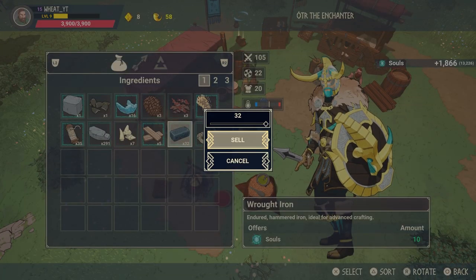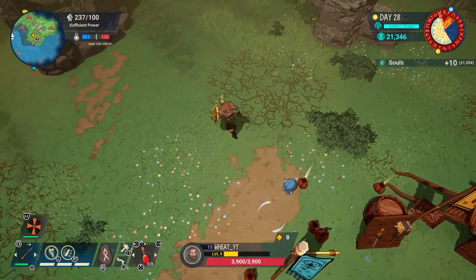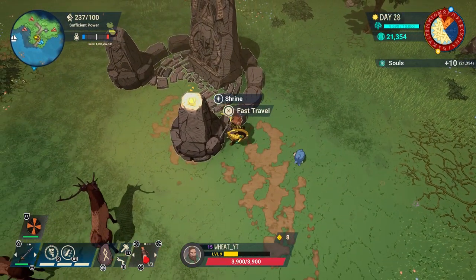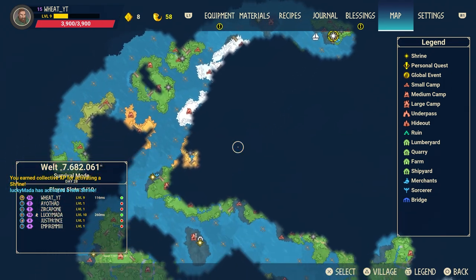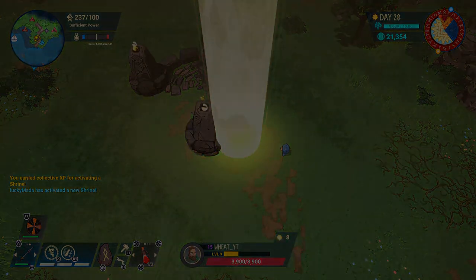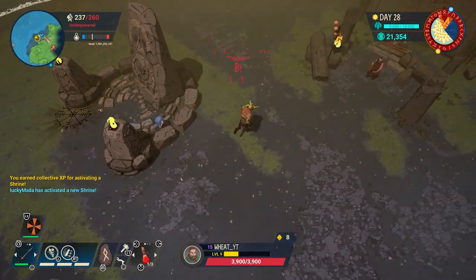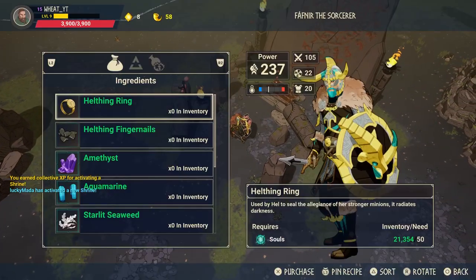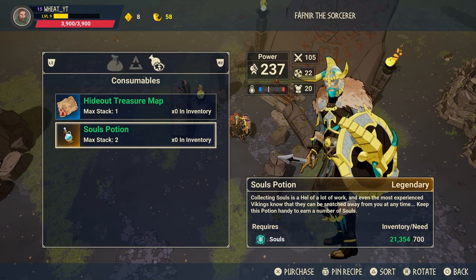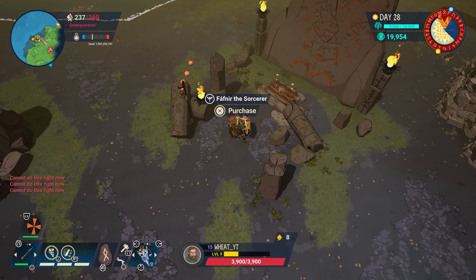Once you've sold all your items, I think I ended up with 22,000 souls. Now you want to make your way towards a sorcerer. Sorcerers are located very easily — they're usually attached to the main area of the map on Season 2, like a little stick icon you can see in the top left corner. When you go to this guy, go to his consumables and buy soul potions.